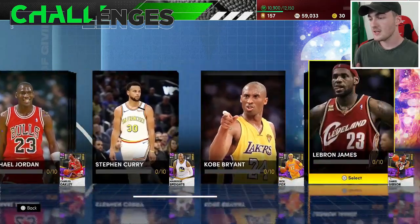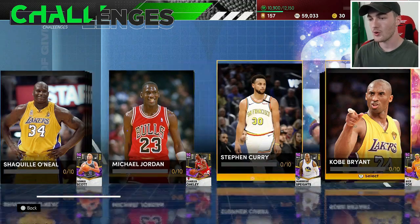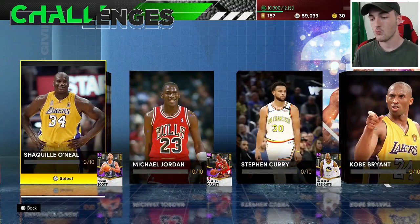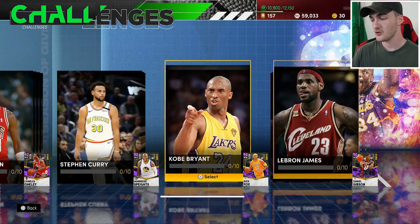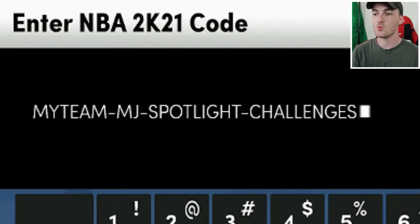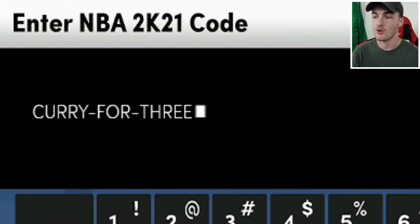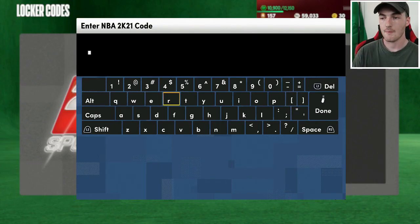These next locker codes are needed to complete all the spotlight challenges, which you'll need for the Galaxy Opal Baron Davis. The first is Bryant to Shaq for a guaranteed Emerald Shaquille O'Neal. Next is MyTeam MJ Spotlight Challenges for a free guaranteed Emerald Michael Jordan. Then Curry for Three for a guaranteed Emerald Steph Curry, and Mamba Forever for a guaranteed Emerald Kobe Bryant.